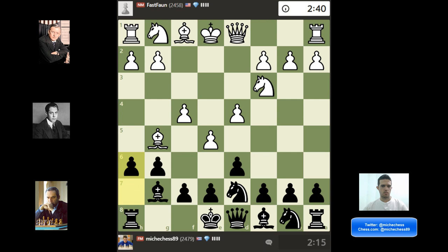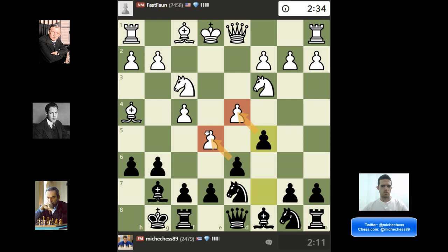At this point I am playing H6, which is not really very strong, because the Bishop is actually better on H4 than on G5, and at the same time I'm weakening my King side. But at this point I am breaking — that's something I really wanted to do, to open my Bishop.